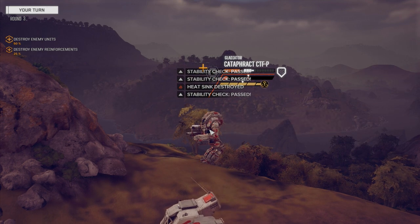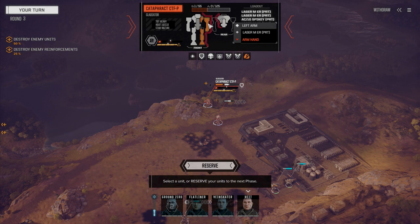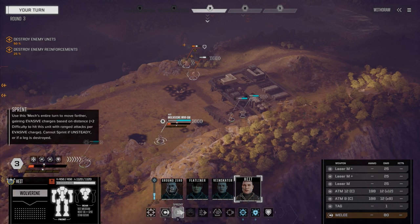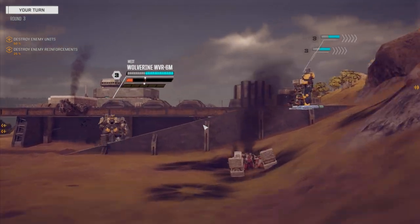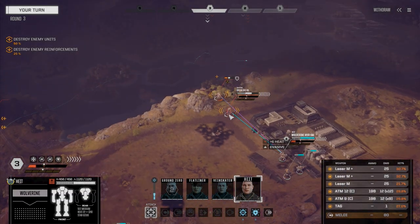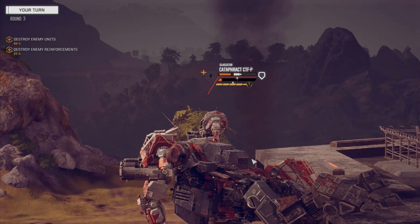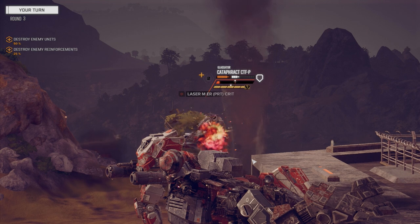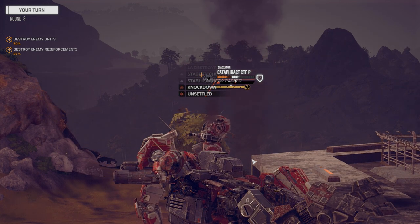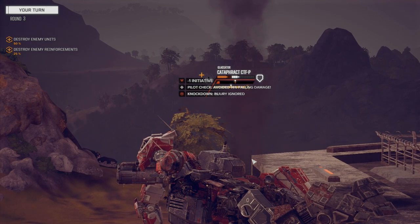Alright, you got a lot more armor than I thought you had. He's got one point left in the arm, torso damaged, legs really badly damaged. I guess Height is going to have to finish it up. Moving Height in front of these two guys — hopefully the Orion will target him before anybody else. He's got more evasion so it's harder to hit. Left arm destroyed. Knockdown. Injury ignored.